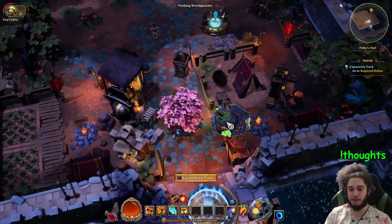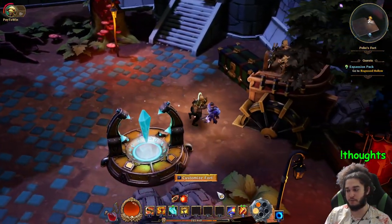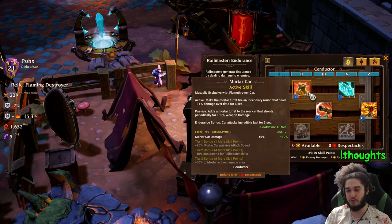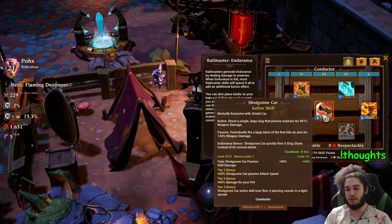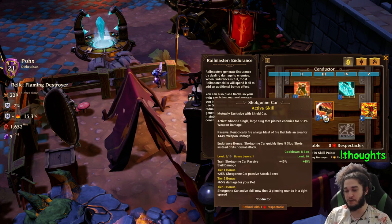This is also where you respec. Over here is the workshop where engineers can respec. The respec is a lot more convenient than in Torchlight 2 — in that one you can only respec your most three recent points allocated, but in this one you can actually respec everything completely. You just have to get something called a respectable.